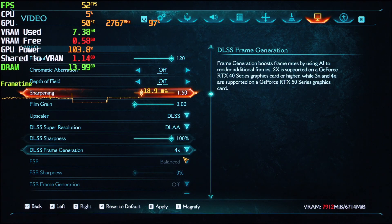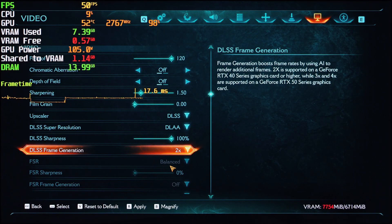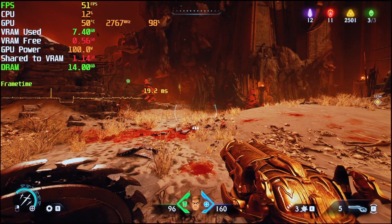Still at 1080p resolution, DLSS as DLAA, completely maxed out graphics settings, but let's go for 2X frame gen. Maybe this will work. We're at 96... 54, 55. Nothing. We don't have frame gen.